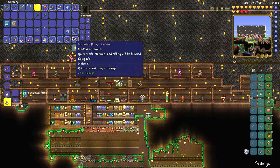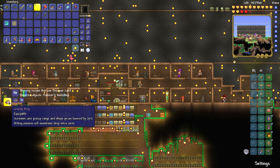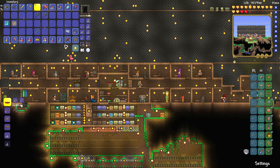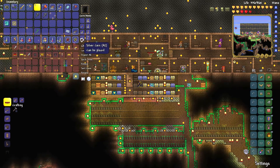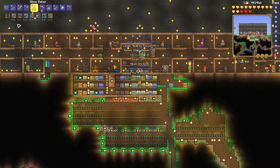If you want to get the sailfish boots, what you have to do is open wooden crates or iron crates. If you are in hard mode, they will be called pearlwood crate and something else.